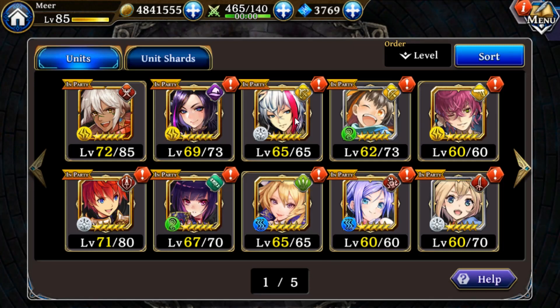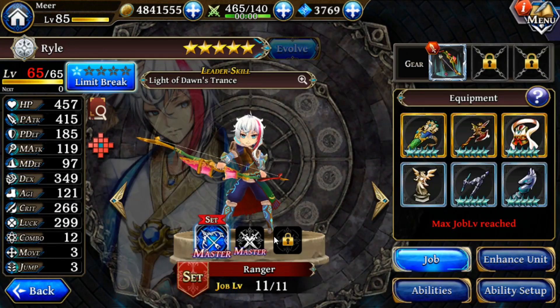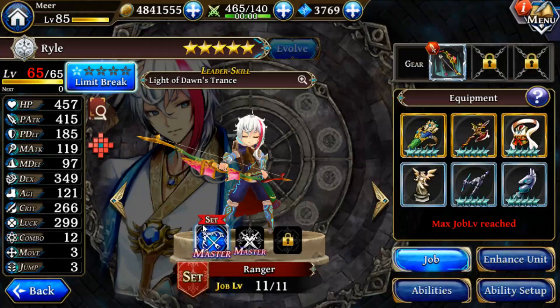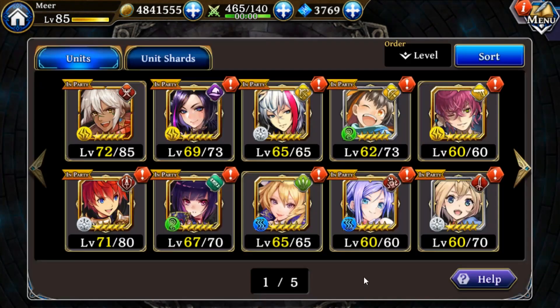Following Shayna is the most powerful job one ranged unit, Ryle. Ryle gets Ranger at job one, and Ranger is the super upgraded version of Hunter. It has more jump, good move, great power, great strength, it's pretty fast, and Ryle has the highest agility of all ranged units in the game right now. It'll make your life really easy, as ranged units kind of dominate story mode. He won't be as good for Arena or some events, but he will make story mode an absolute breeze.